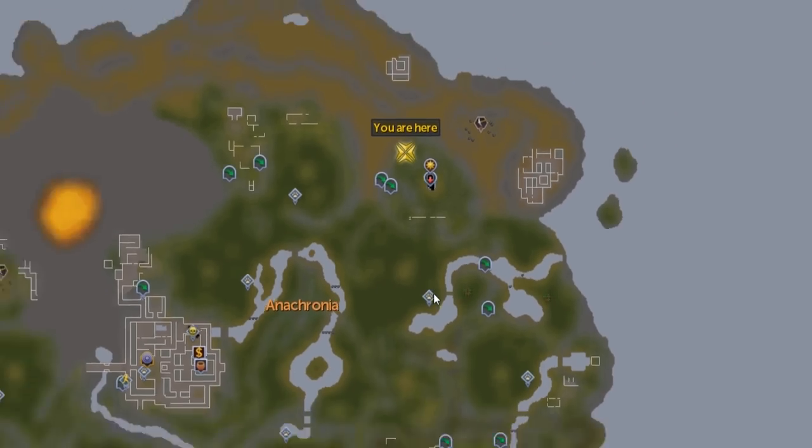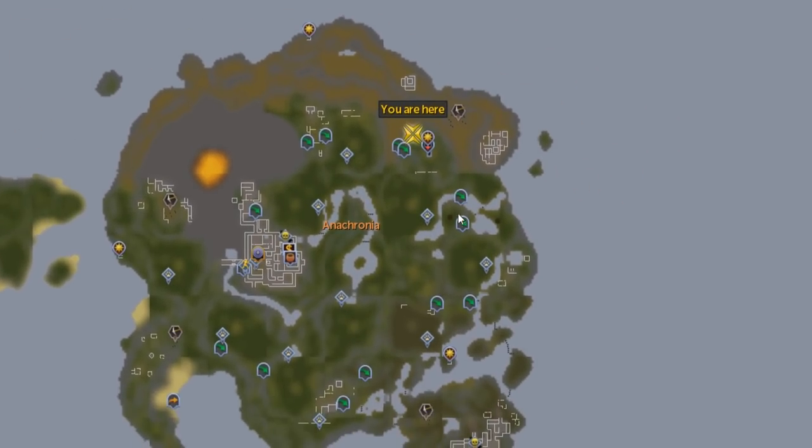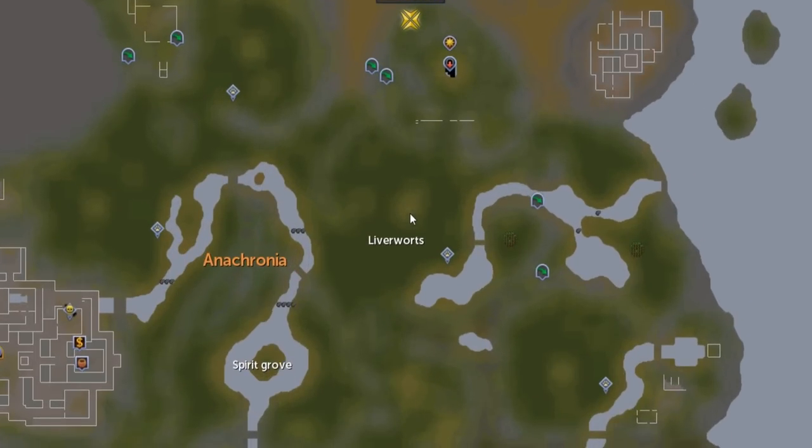To find HerbyWerby, it's on Anachronia and it is where the distraction and diversion symbol is next to the dungeon. There are two ways to get here. You can go from the base camp and use the agility shortcuts to get all the way around. If you don't have a high enough level for those agility shortcuts, you can go up from the Liverworts bit and then up and round into there. You can get there without agility, it's just a bit more annoying.